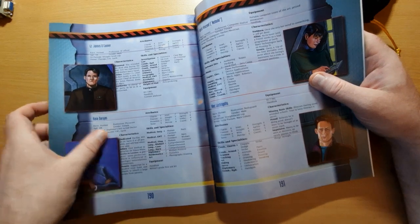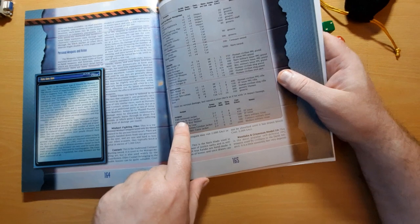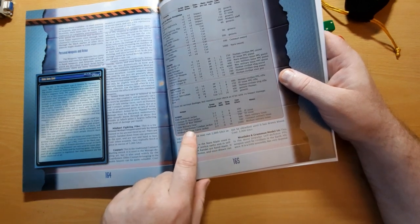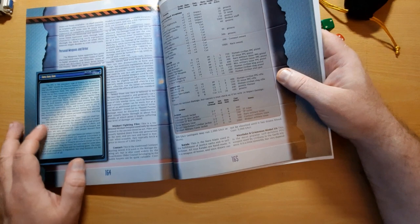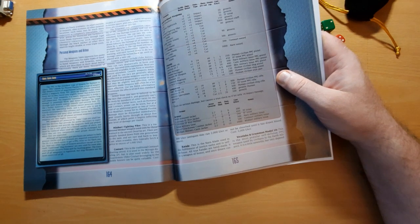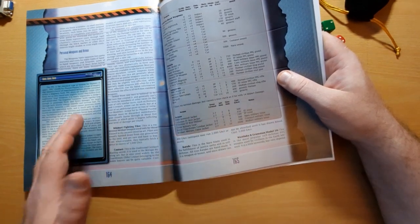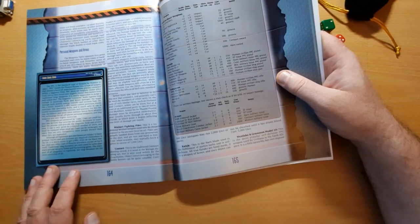That initiative can be modified by equipment. On page 165, we can see armor values: an armored jacket gives minus two initiative, a riot jacket minus one, a royal guardsmen combat jacket minus two, and Talak military gear minus one. Initiative then runs from high to low. In the case of ties, player characters go before NPCs, and player characters can decide among themselves who goes first.